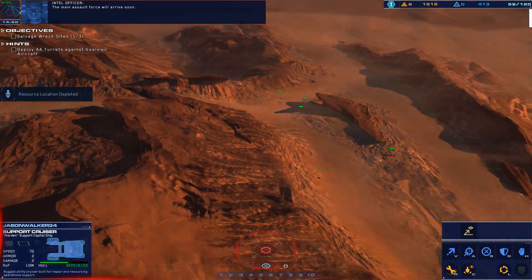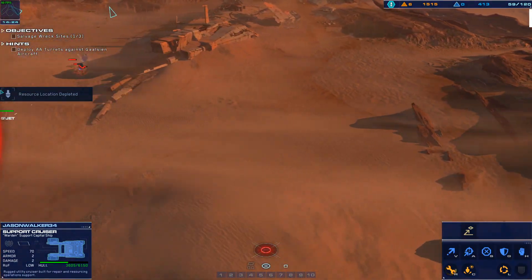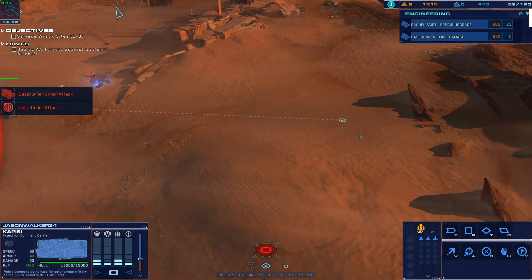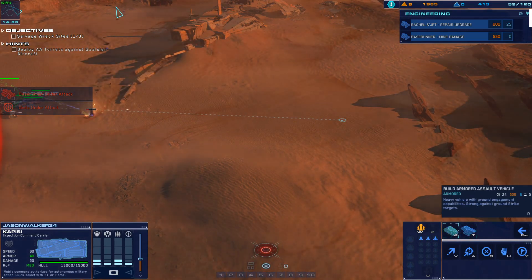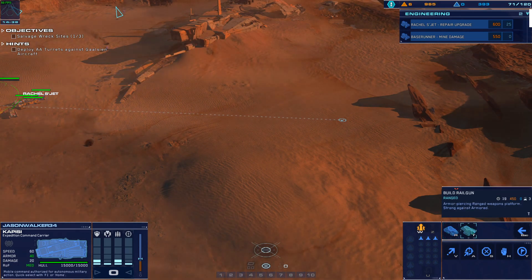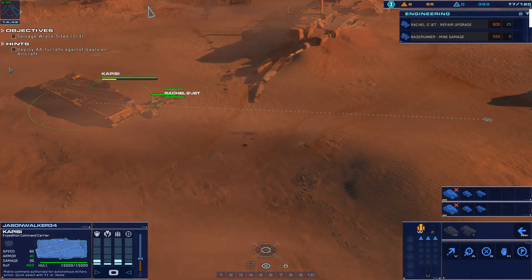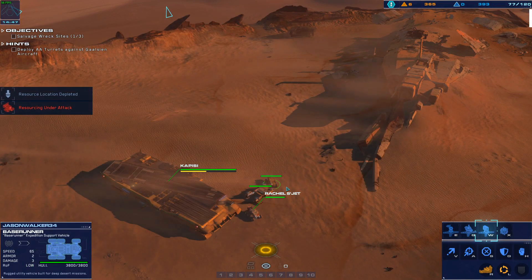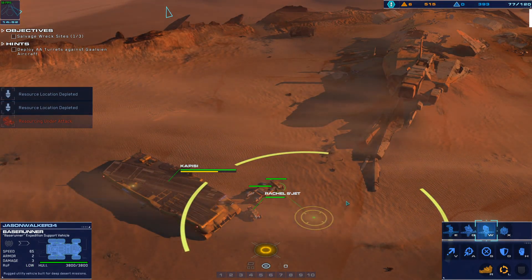Strike craft destroyed. Support cruiser under attack — immediate fire support on that position. Support taking hostile fire. Proximity warning in effect. Salvager has been engaged. CU deposit depleted. Enemy railgun firing on friendlies. CU field depleted. Light attack vehicle is under fire.